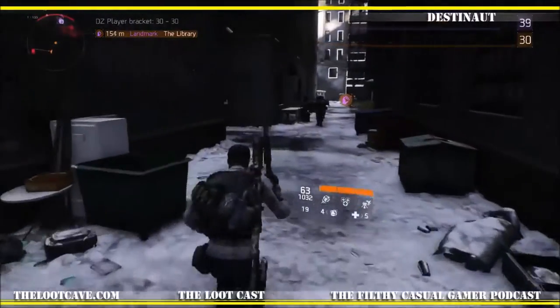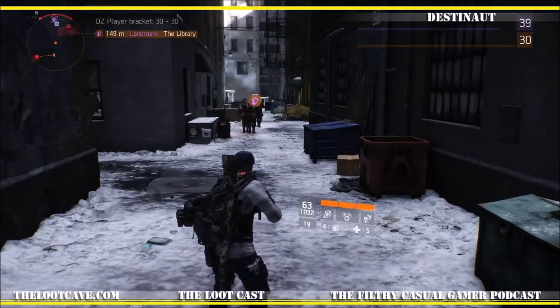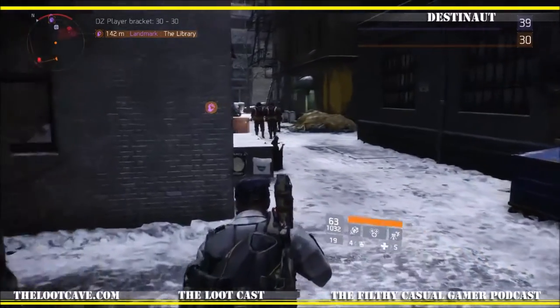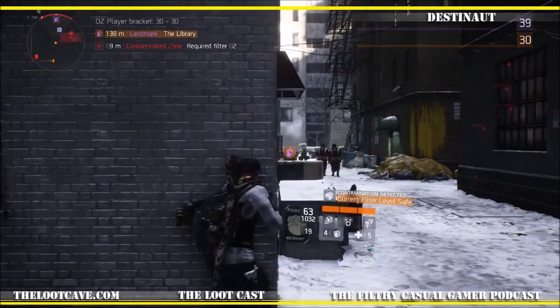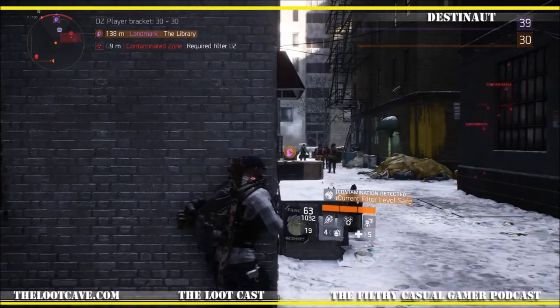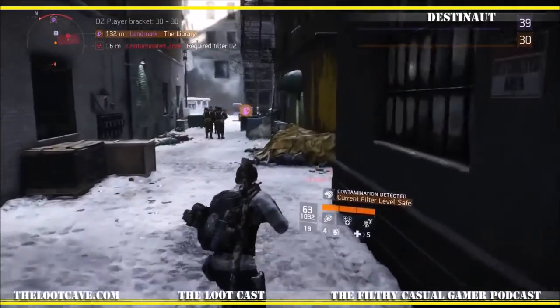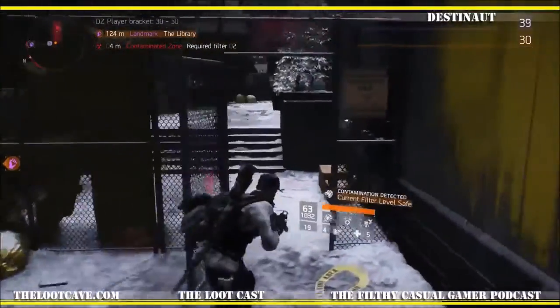Like I said, it's pretty easy. We came into some guys right here, and this is going to happen every once in a while. I'm going to show you pretty much how to get through this without firing a shot. As a lower level player, you can actually go through here — you're going to run into some roving patrols, but you don't have to engage.